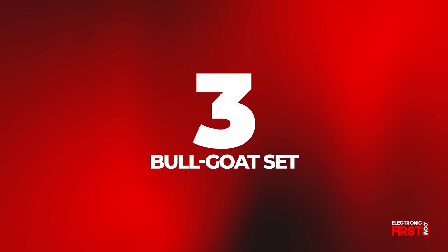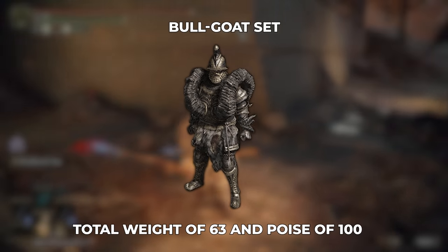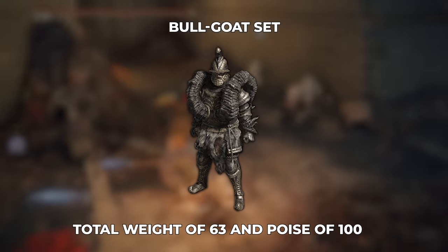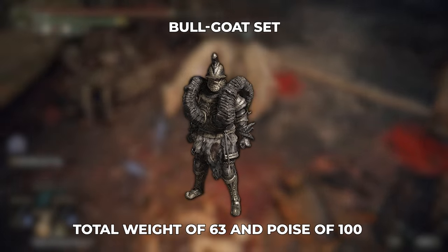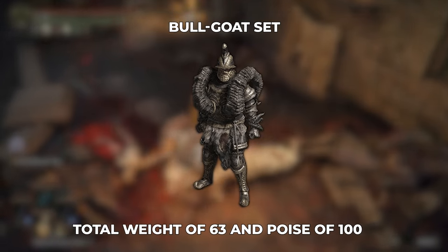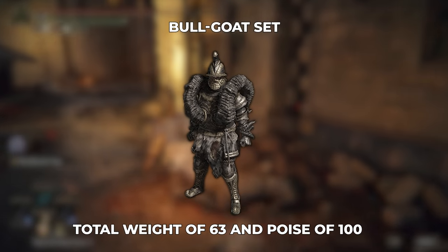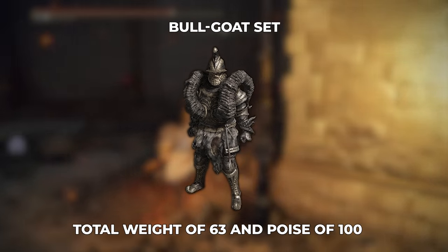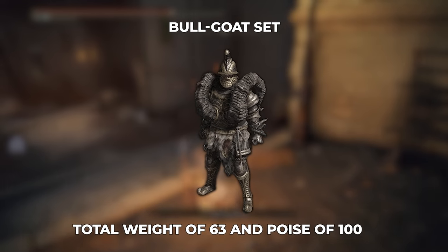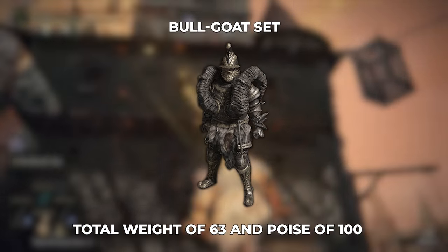Number 3: The Bullgoat Set. Yes, I did the math. I'm sure most of you were expecting it to be number 2, but there's still another set that is lighter with comparable efficiency. Regardless, the Bullgoat set is a staple for its hefty 63 weight and 100 poise. As the heaviest set in the game, not only does it provide unrivaled poise, it also gives excellent absorption. It may look a little ridiculous, but this set is insane when combined with the Bullgoat Talisman, Great Jar Talisman, Erdtree's Favor, and a healthy amount of endurance to hit the highest poise benchmarks. In some PvP communities, this strategy is not looked upon favorably, which is a testament to how good it is. Acquiring this set can be a little tricky though, as you'll need to spare Patches, progress into the Volcano Manor questline, and invade Great Horned Tragoth.